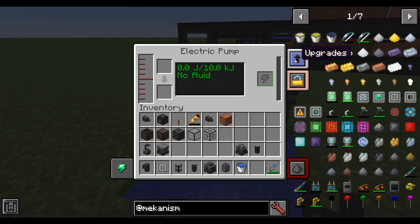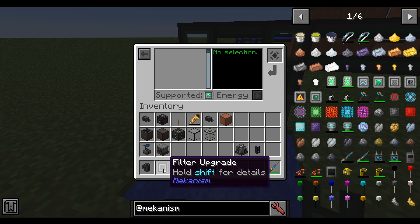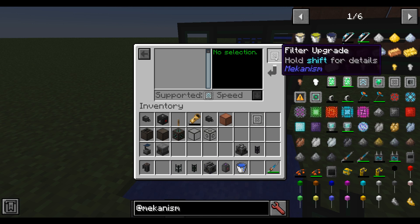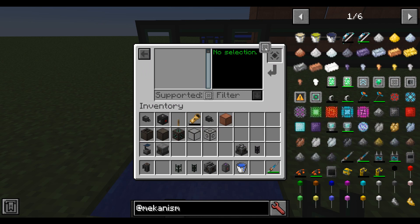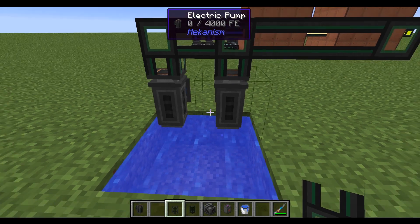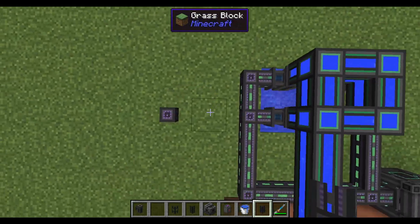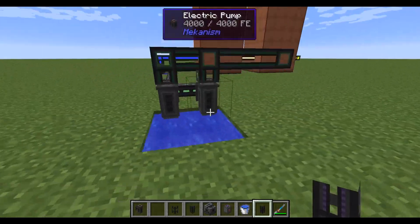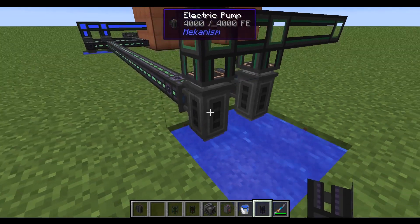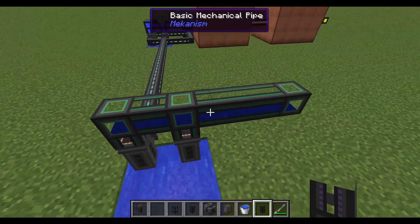You're going to want to put filter upgrades into the electric pumps, because we don't need normal water — we need something called heavy water. For the electric pump to get heavy water, it needs a filter upgrade. Just put it in here and it will install the filter upgrade. Run a power line over here and you'll see it will start to produce the heavy water — there it is right there.